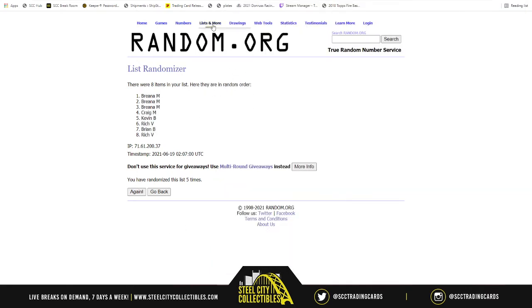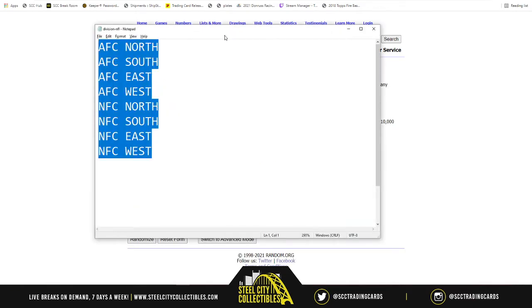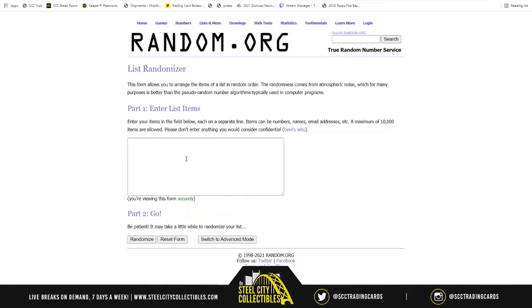Okay, now let's get the divisions. So AFC North, South, East, West. NFC North, South, East, West. Five times.